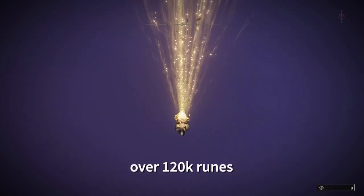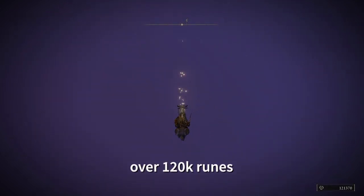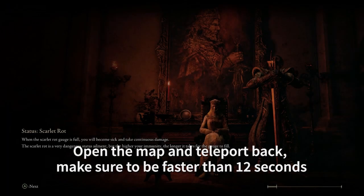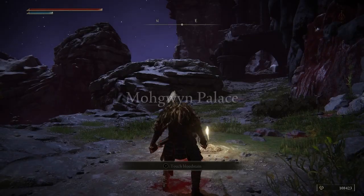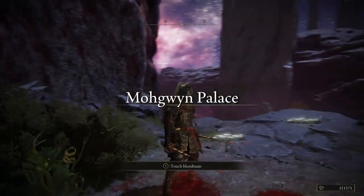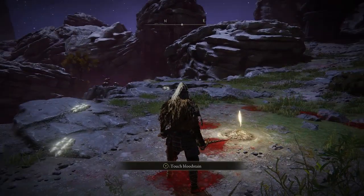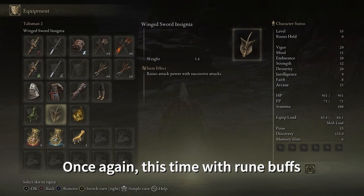You can see here now all of the runes for the enemies that died, and that's with nothing special — no Gold Scarab, no Pickled Fowl Foot, no group password buff. So you can actually get a lot more than that.